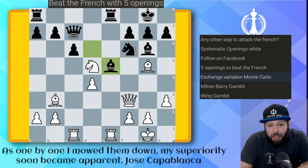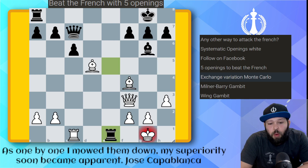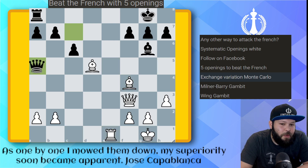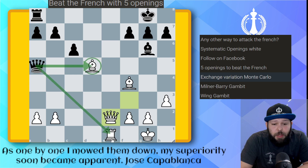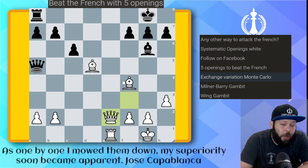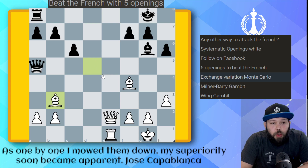Bishop takes on e5 trying to complicate things. I should have played knight takes c7 first but played pawn takes instead. Knight takes, bishop takes, and I just won a piece. Rook takes on e5, bishop to f4. My opponent played rook takes, rook takes, with queen a5 — what do you play to not lose the piece? You play queen to e2 or queen e3, threatening back-rank checkmate and defending the rook. Black played h6, bishop e3, and white went on to win.